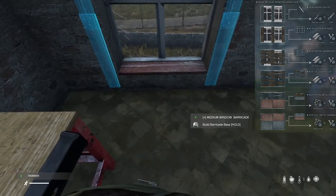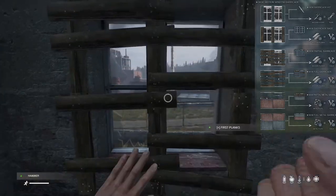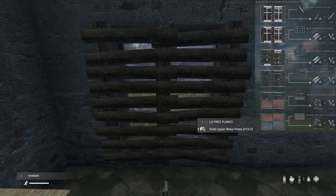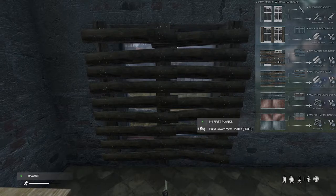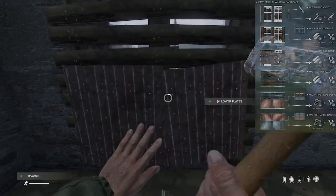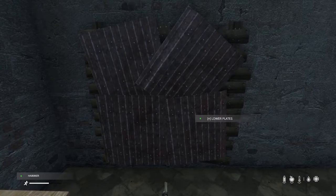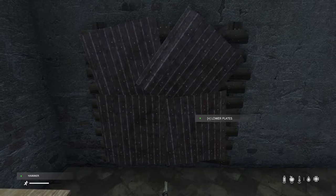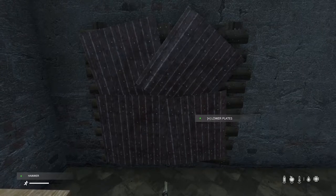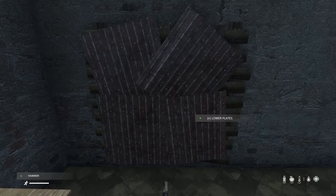Let's build it up. Do note that when you get to this stage, you have a choice of building the upper metal plates or the lower metal plates — you are not required to build one for the other. The medium window barricade can take explosive, firearm, and melee damage just like vanilla. The values are set and your server owners can control the percentage of damage done to the items, making them either stronger or weaker than intended.